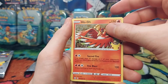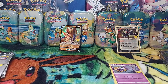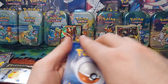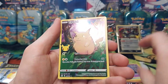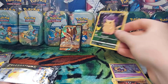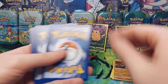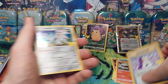Celebrations pack two: Ho-Oh, Lugia, Cosmog, and a Solgaleo. Pack three: Palkia, Zekrom, Groudon, and a Pikachu full art — we love the Caterpie and Parasect art too, totally cute. Pack four of ten: Palkia, Reshiram, Impostor Professor Oak — nice — and another Solgaleo.